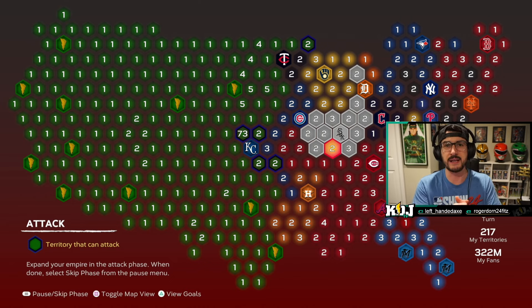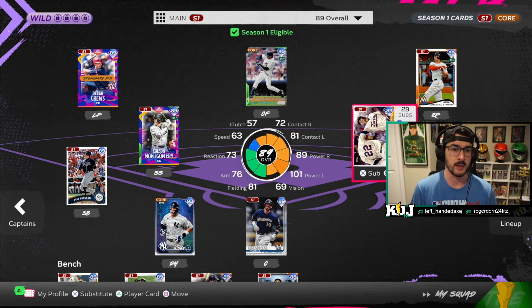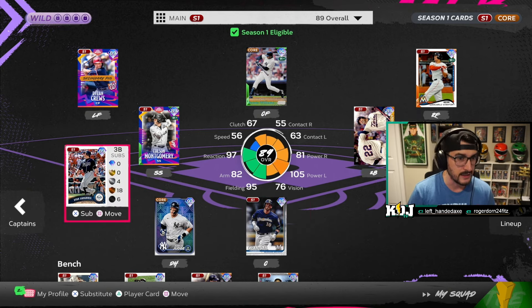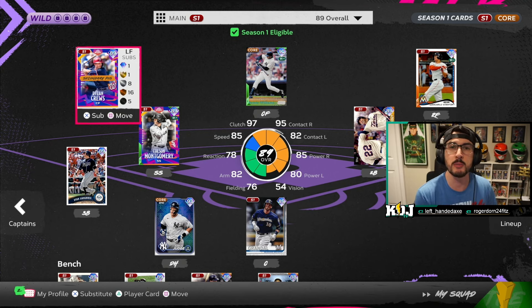Every single program has program-specific, player-specific missions tied to them. So we do showdowns and moments first to unlock the players, where we can then take them into conquest to get the progress we need to make. Let me give you a specific example. Guys like Giancarlo Stanton, Brian Dozier, Yasmani Grandal, Evan Longoria — those are all bosses from Team Affinity. Team Affinity bosses have cumulative stats you need to hit to continue unlocking more XP and reward path content.